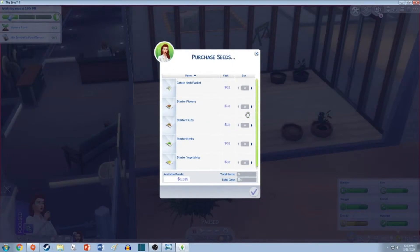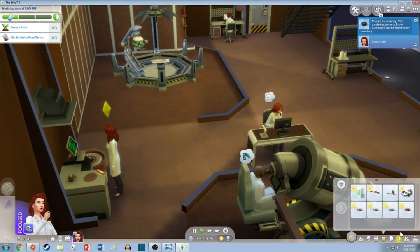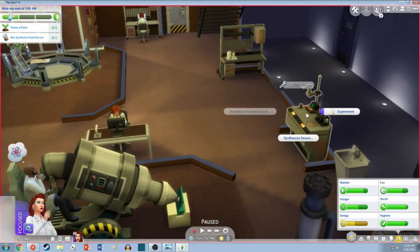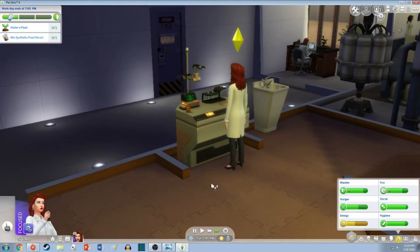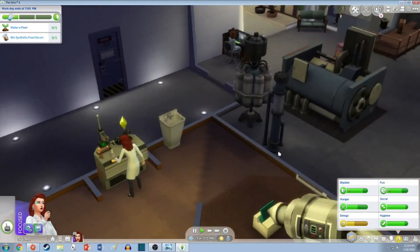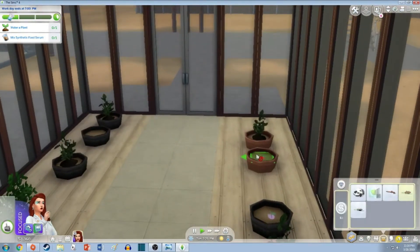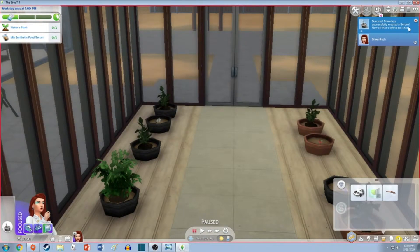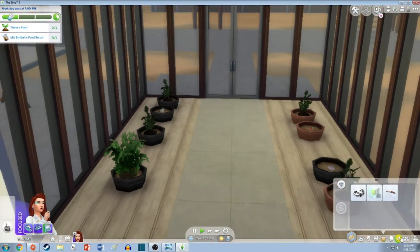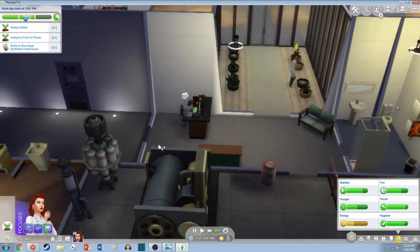What's the cheapest here? We're gonna buy this and open this pack. There we go — it gave us a bunch of stuff. Now we can mix the synthetic food serum because we just need two of any plant. I'll plant all of them here since not all spots are filled. Success! Snow has successfully created a serum. Now all that's left to do is test it. Analyze a fruit or flower, drink or give away synthetic food serum.